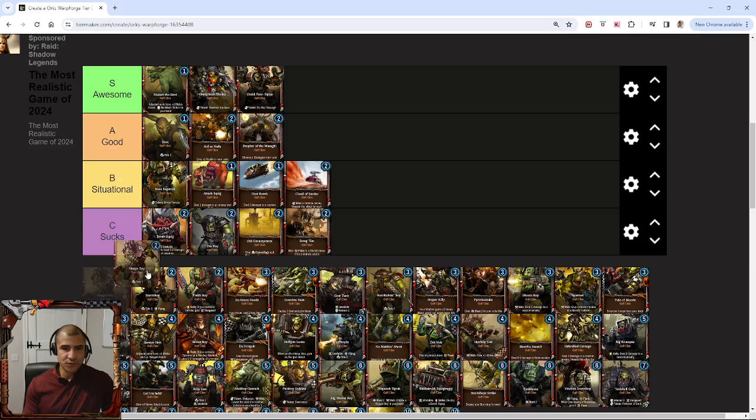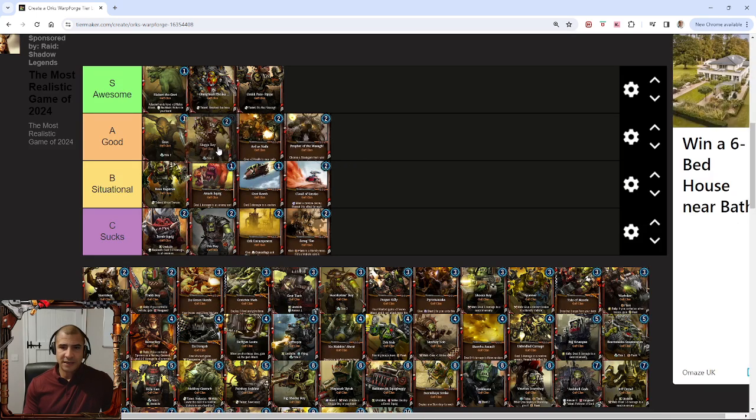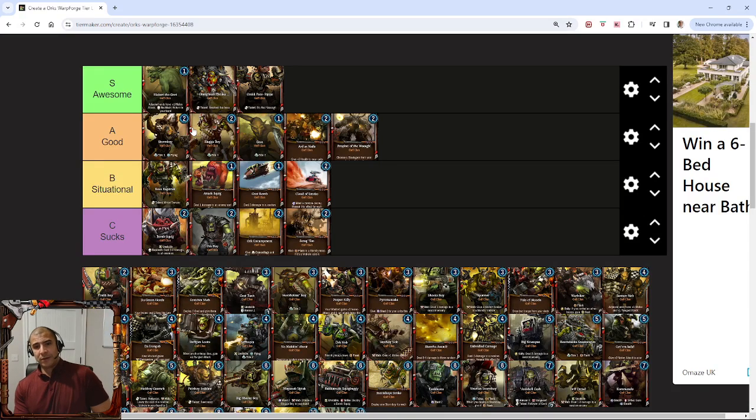The Slugger Boy is really solid, as is the Storm Boy, and they both slot in here for me as good cards. They're the kind of mainstay, especially before Gasgul came along. I think the Storm Boy is slightly better than the Slugger Boy because it's got Fly, and Fly is really good. Being able to deploy two of them, and obviously getting the discount with the Green Horde so you can play them for free, is extremely powerful. Overall, I think those two are really good cards.